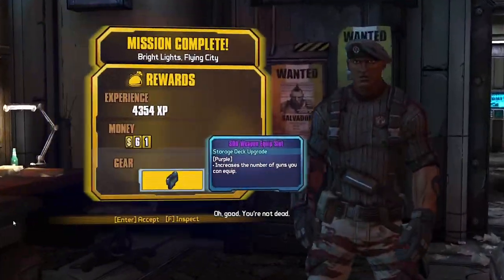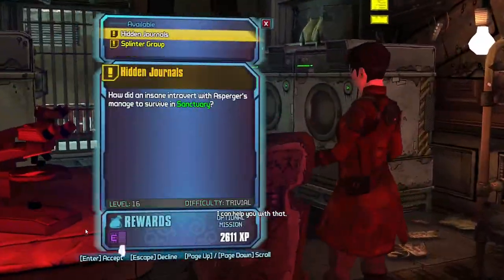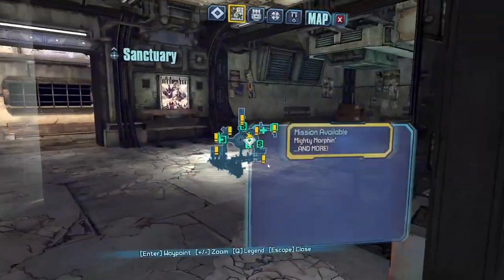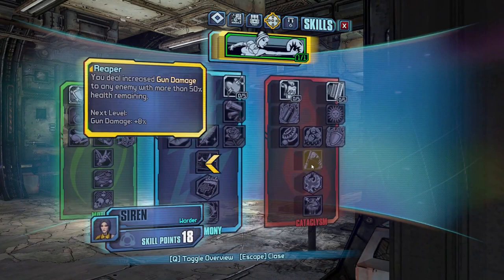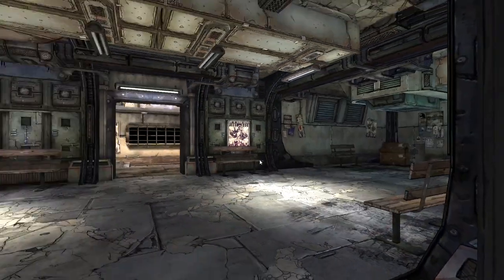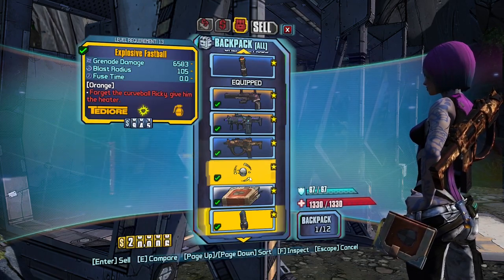Once done, we go back to Sanctuary, talk to our friends, and get the Doctor's Orders quest from Tannis. Before going to Wildlife, I spec out of Cloud Kill just to make the fight before the door a bit easier. Once in Wildlife, I get a new shield and go meet Mordecai.